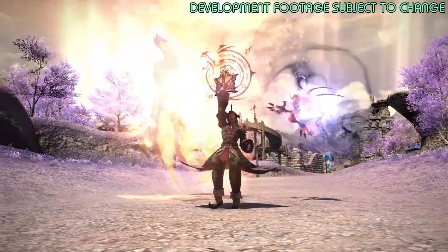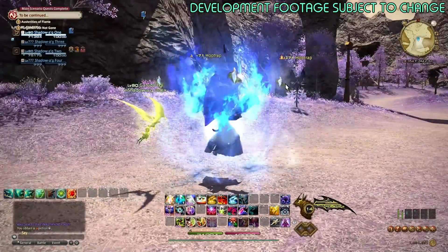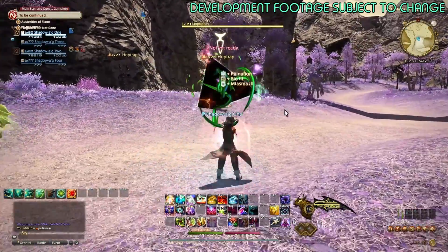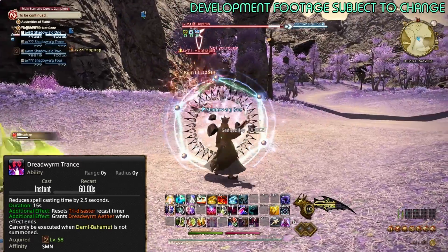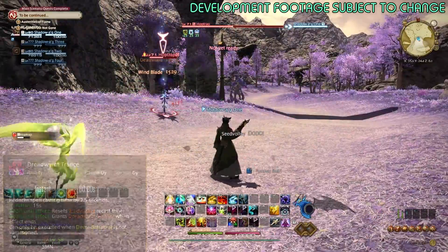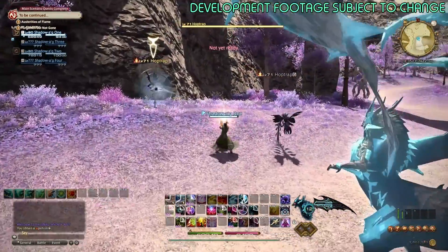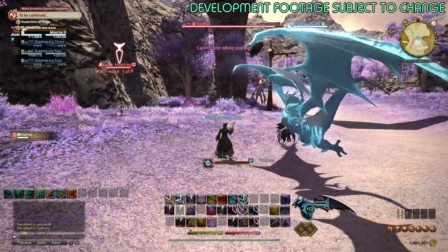Here's the animation up close summoning Phoenix — I love it! There's also a slight difference to Dreadwyrm Trance: when you go into it, it reduces your cast time by two and a half seconds, which effectively makes everything instant cast. I assume that would also shorten the cast time of Resurrection by two and a half seconds, but I didn't actually check that.